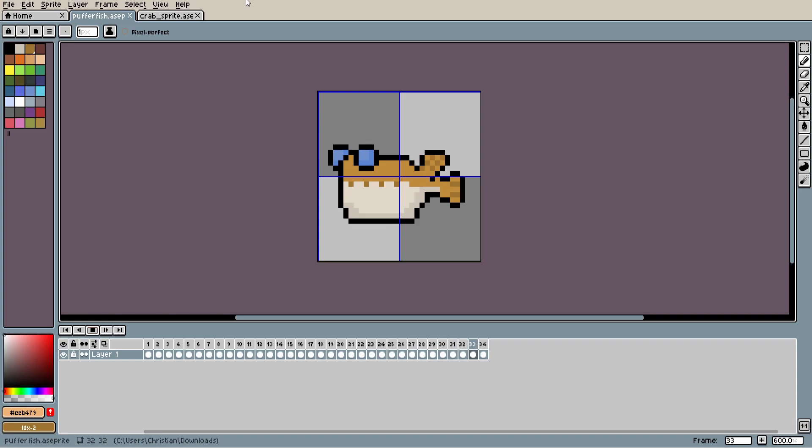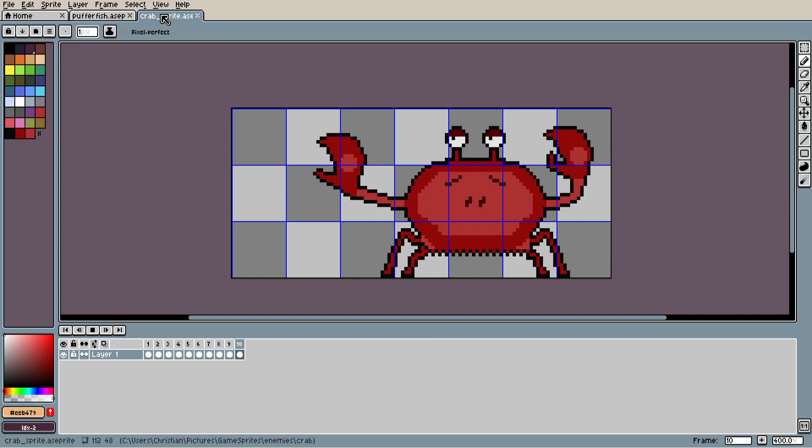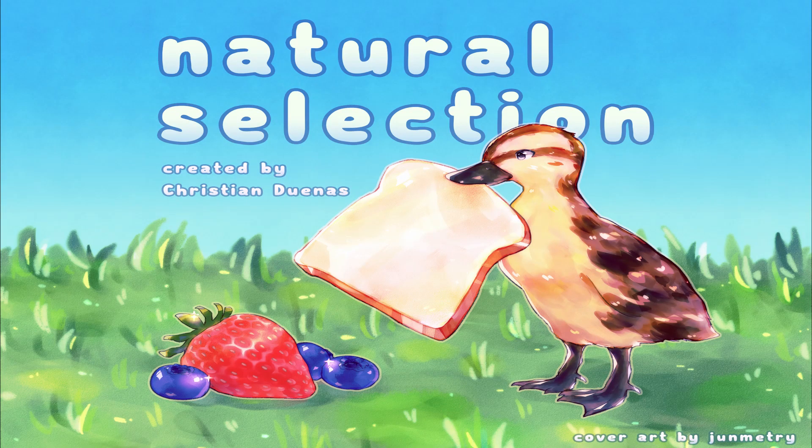Back in October, I got to be featured on a podcast called The Creator Cafe. As part of a challenge, the host Tyler and I got to make some enemies for the upcoming beach level — Tyler made the pufferfish and I made the crab. I really like these designs, so it should be exciting to finally implement them soon. On the subject of art, I thought it'd be fun to commission an artist to make cover art for this game — she killed it, and this cover art is probably better than my game's ever going to be. If you're interested in her work, definitely check out atjunemetry on Instagram.